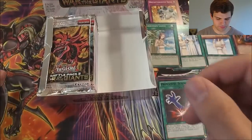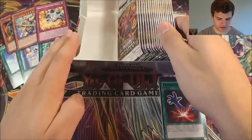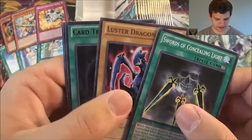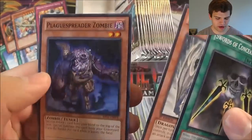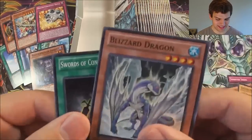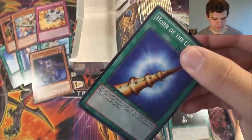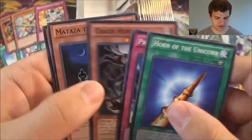Attack Force, Tiki Curse. Now for the left side. Swords of Concealing Light, a Luster Dragon and Card Trader. Black Spreader Zombie — man, where did that come from? That's pretty epic. Blizzard Dragon, Horn of the Unicorn, Prideful Roar, Chaos Hunter for our rare.